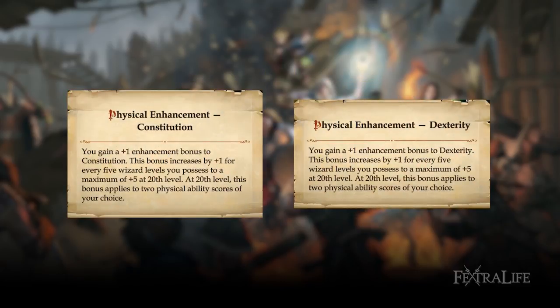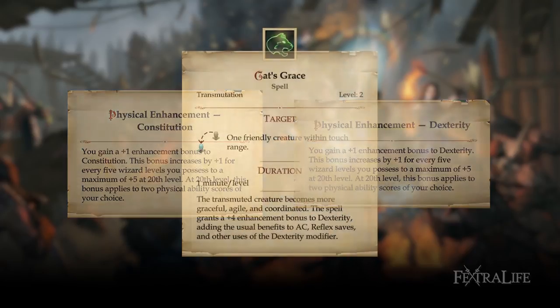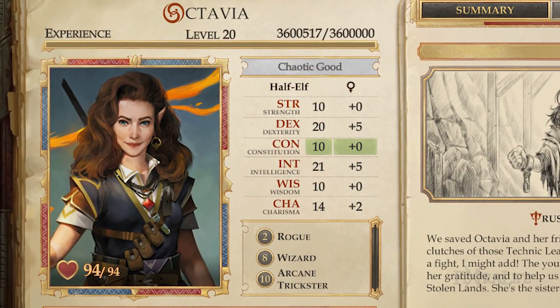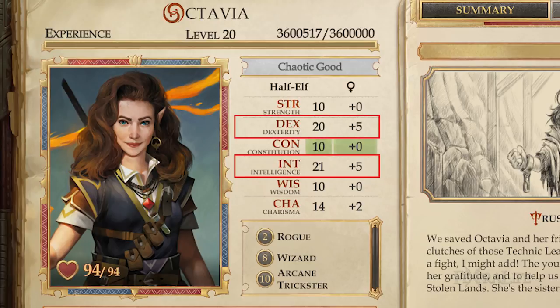Octavia also has the Physical Enhancement ability where she can turn on bonuses to either dexterity, constitution, or strength. Before you get Cat's Grace, I would suggest using the dexterity enhancement and afterwards switching to constitution, so that you get bonuses to two different attributes. Dexterity and intelligence are the most important attributes for an Arcane Trickster. The dexterity modifier is added to every ray spell attack roll due to them falling into the ranged touch spells category. Since intelligence increases the number of spells you can use per day, starting off by adding two points into dex and intelligence is recommended so that you have the base modifier for both at plus 5. The last point you get at the start of the game can be put wherever you want.